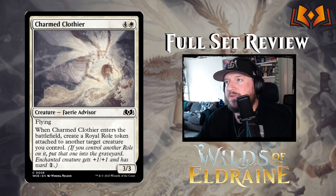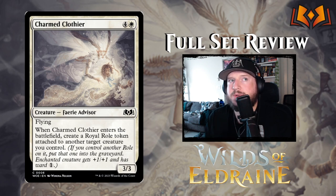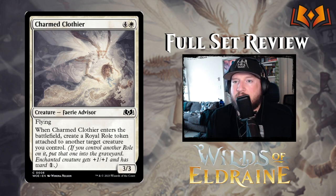Next we have Charmed Clothier: four and a white for a 3/3 Fairy Advisor. There's tons of fairies in this set. Charmed Clothier has flying, and when it enters the battlefield, create a Royal Role token attached to another target creature you control — that's plus 1/plus 1 with ward 1. One other note about these aura roles is that you can only have one attached to a creature at any time. If you want to change the role, the old one goes to the graveyard and disappears in order to put the new one on.